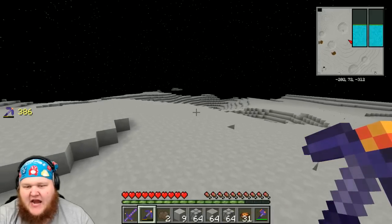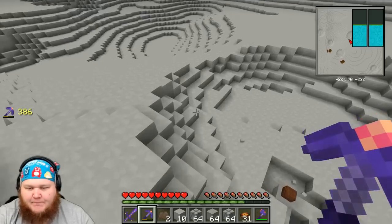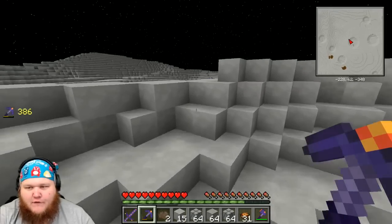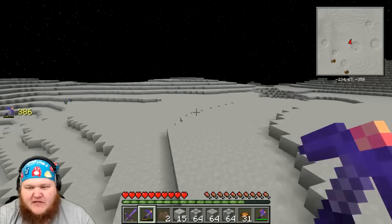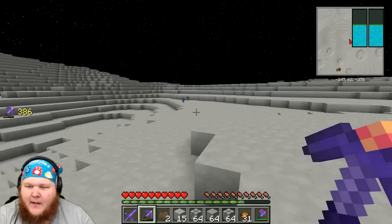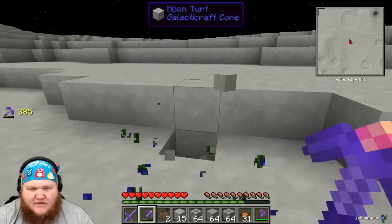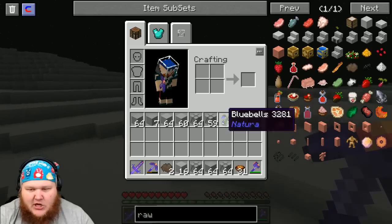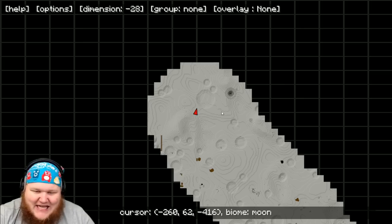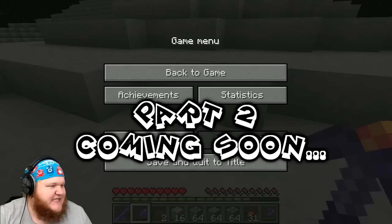We're exploring but haven't found anything yet — no sign of another village to raid. Wait — I do see some kind of space flowers over here. We're gonna go over there, snatch up these flowers, take them back and grow them in our scientific lab. We got some blue balls. I see a dungeon off the starboard bow — and I do see a village over here. We'll be right back.